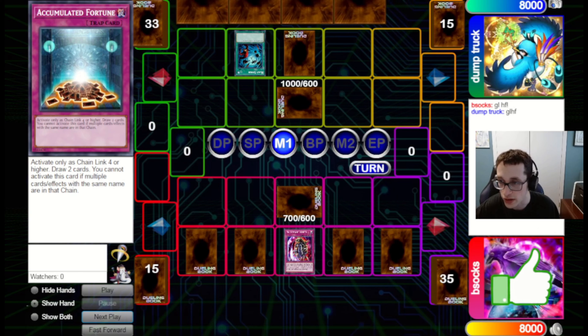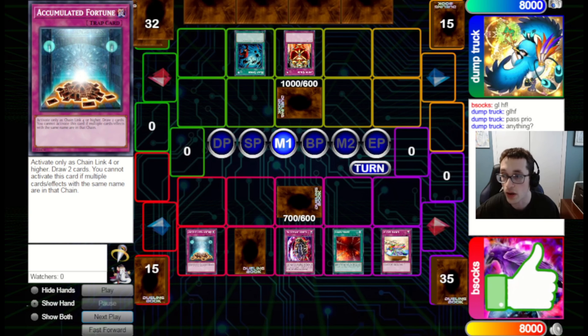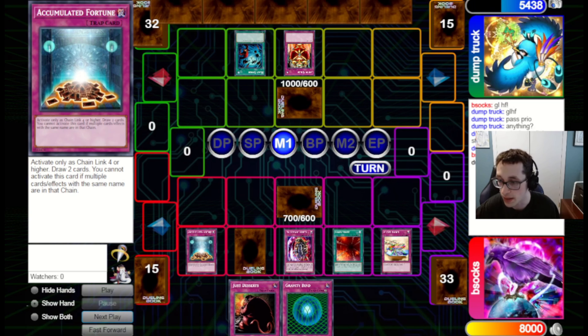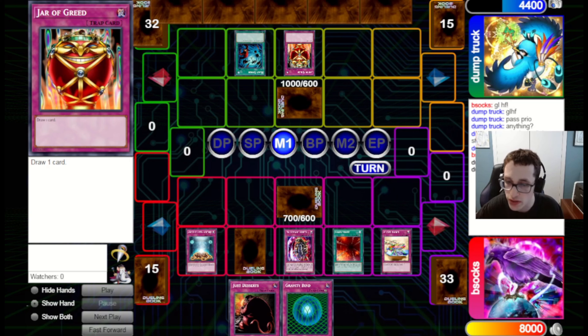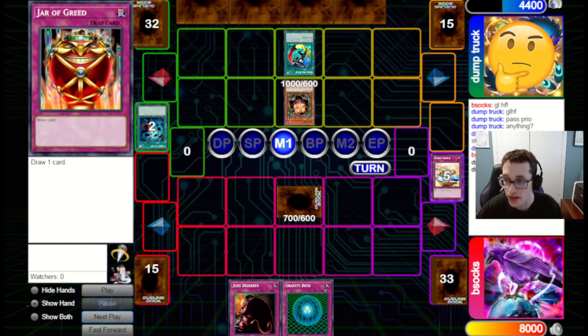They go Heavy Storm and our Tremendous Fire is kind of useless. We go for Nightmare Wheel, Secret Barrel, Accumulated Fortune as Chainlink 4, and Chainstrike at Chainlink 5. They then go for Jar of Greed, drawing one, and this will be 2,000 damage to them. I think I maybe activated Chainstrike too quickly after Accumulated Fortune — maybe I should have waited a little bit, so they would have activated the Jar of Greed earlier, and we could have gotten in a bit more damage.